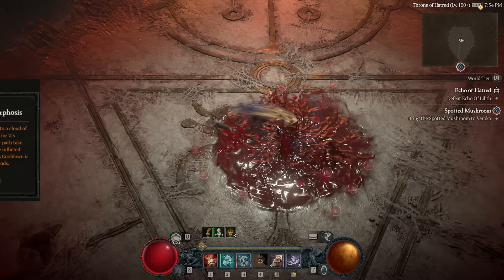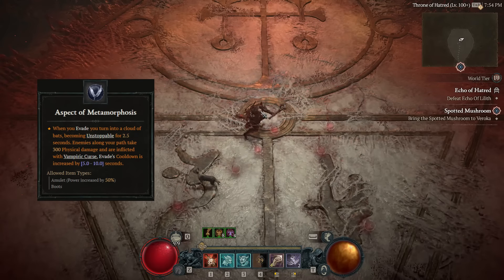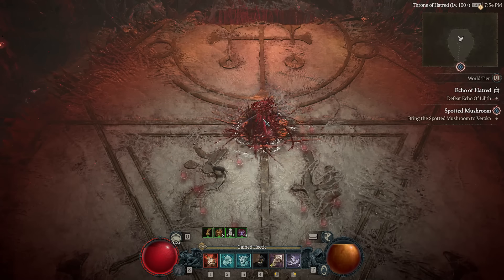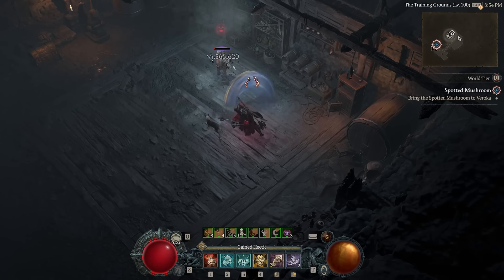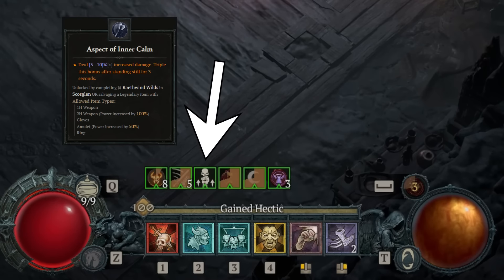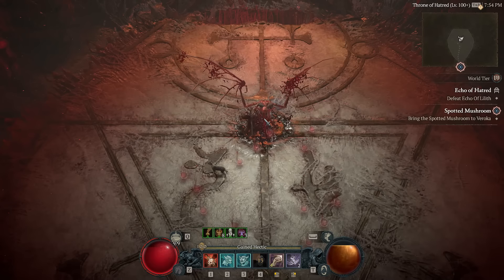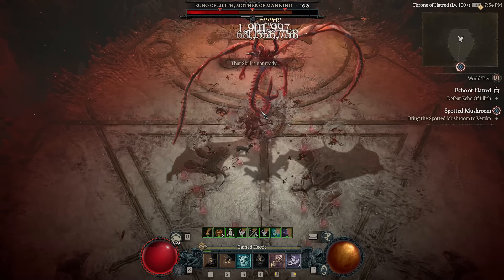I'm rocking Metamorphosis for everything except when farming tormented bosses to keep up permanent unstoppable. It also has an additional benefit: if you use Metamorphosis instead of running, you get to keep your Inner Calm stacks, allowing you to keep up 30% damage instead of 10% for longer fights — except when it bugs out, because it's Diablo 4.